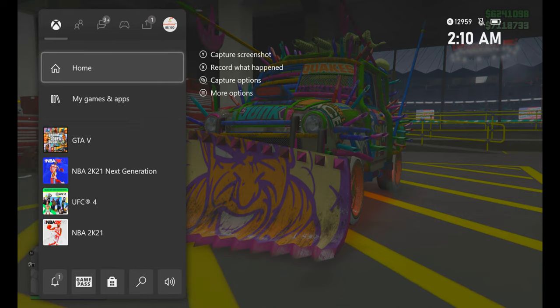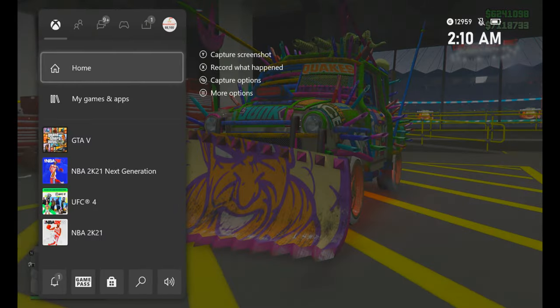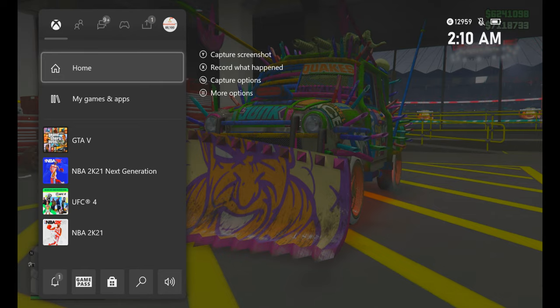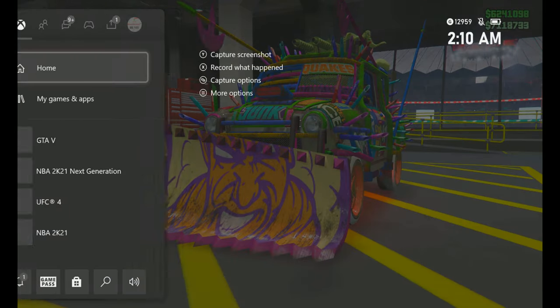On PlayStation: press the home button and go home, then press it again to go back to GTA. On Xbox: hit the home button, go home, then go back to GTA.